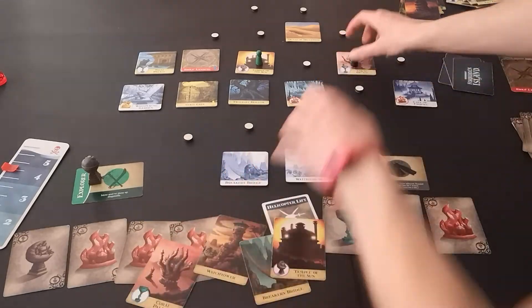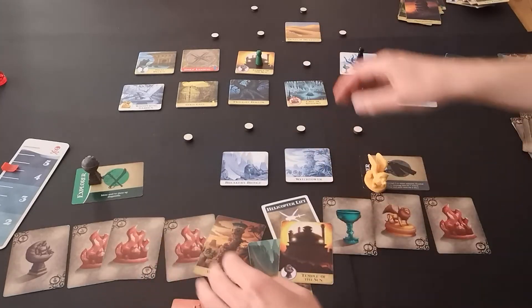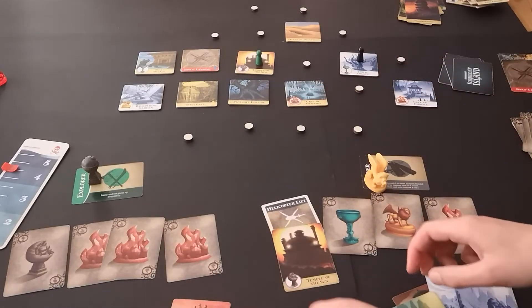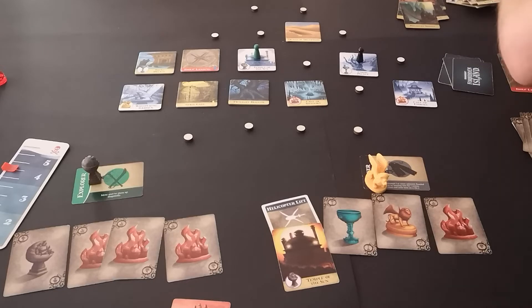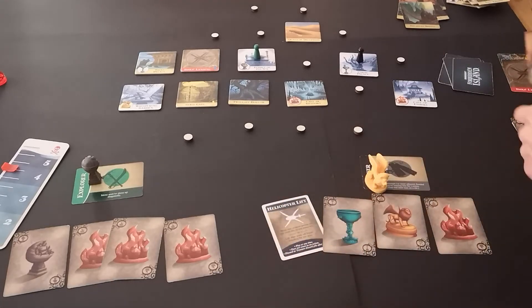What have we got? The Coral Palace, which the Diver is on. The Watchtower, which is down here and gone. Breaker's Bridge, which is down here and gone. And Temple of the Sun, which they are on. The board is getting small very, very quickly. I need to shuffle that treasure pile up in a minute.